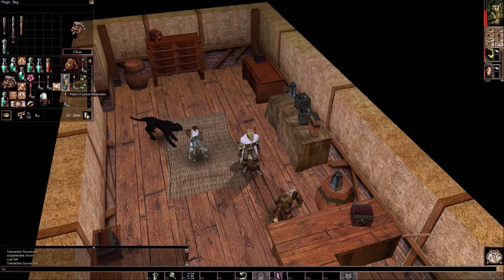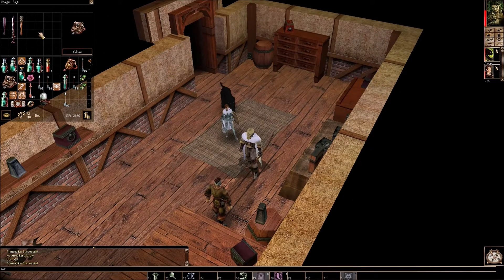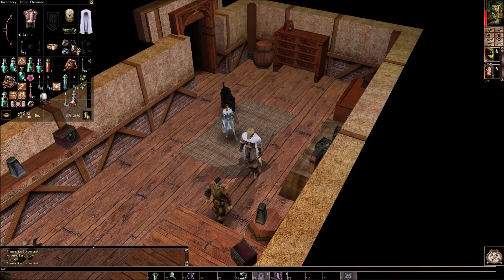Lesser restoration. I actually want to pull these out. Before I was just trying to sort; now I just want to keep it open so I can see my inventory. Is there anything else I want to put away? What is that? Owl's Wisdom. I need to sell that — I don't need wisdom.